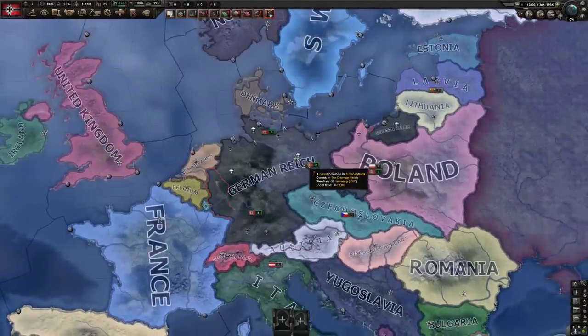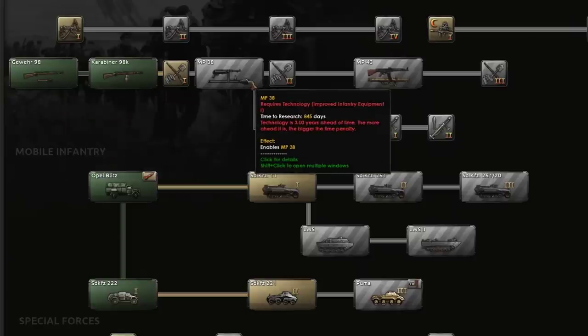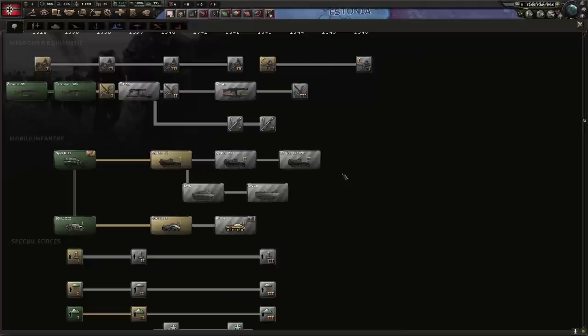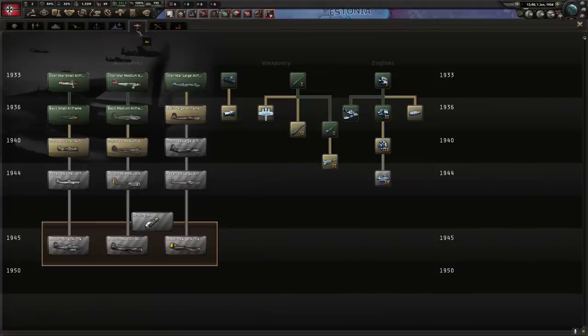Much like the old challenge we did before where we don't do any research, this is kind of on a similar vein. If you aren't too sure how Hearts of Iron 4 works, technology is usually put into tiers - we have tier 1, tier 2, tier 3 for guns. Same with mechanized - level 1, level 2, and level 3. The level 2 and 3 versions tend to be a lot better than the starting one, which is none more apparent than the air and tank systems.